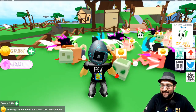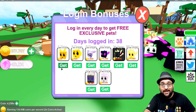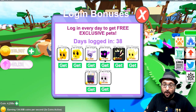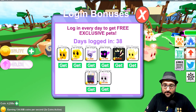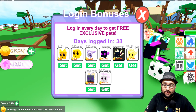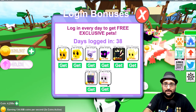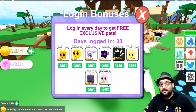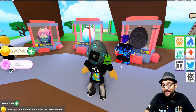They also added two new login pets into the game. If you didn't know, the more you log in, the more pets you get — after 1, 2, 5, 10, 20, 30 days you get awesome pets. They added two new ones: after 45 days you get this pet right here, and after 60 days you get that one. Just log in once a day, get some coins, get some pets — and there you go.